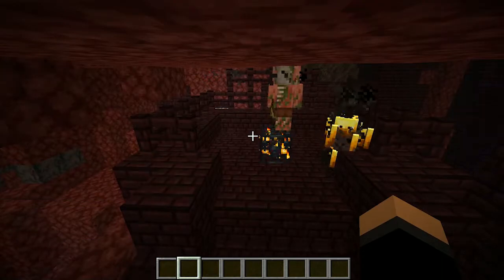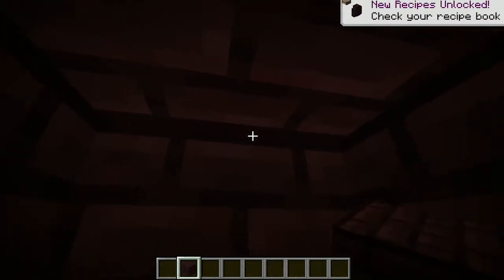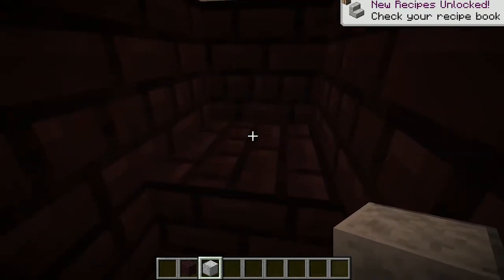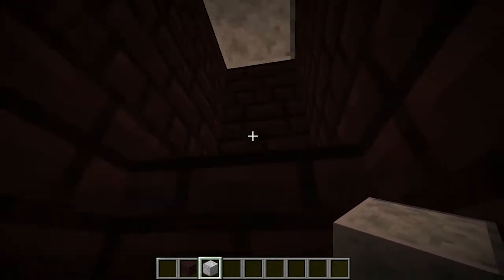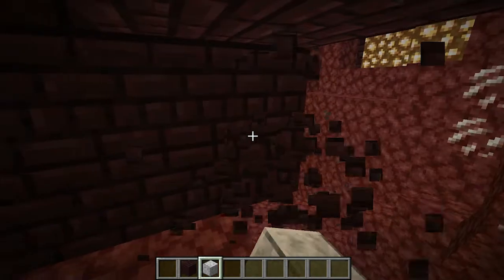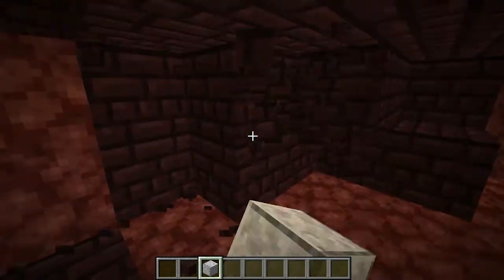Once you find a blaze spawner, my suggestion is to go underneath it. Especially if you're in survival, I do not recommend staying on top of it. One of the first things you're going to want to do is pinpoint where the spawner is above you. I like to leave a little marker and it tells you where the spawner is. I'd dig down a couple blocks and then start to dig out four blocks each way. As you can see here, sometimes you can't dig out four each way because there's air, so just dig out as much as you can each direction until you hit air.